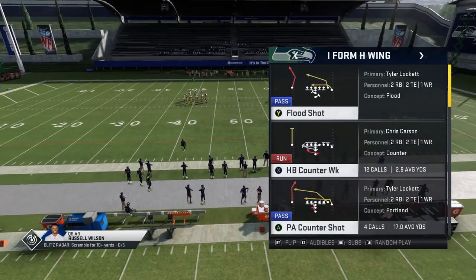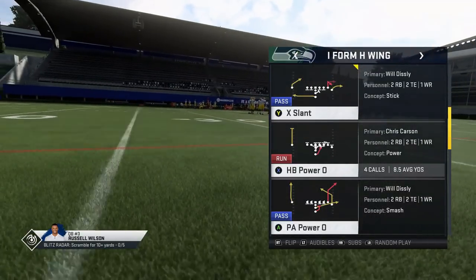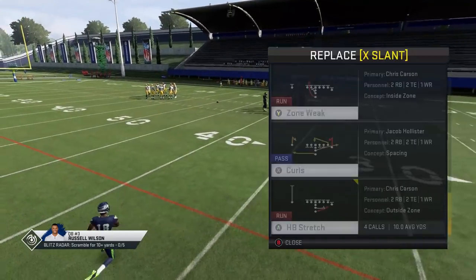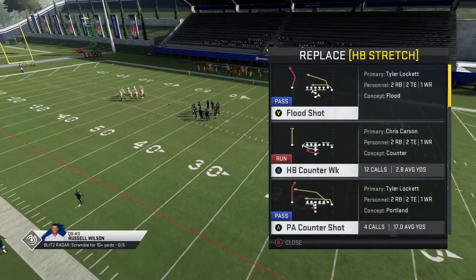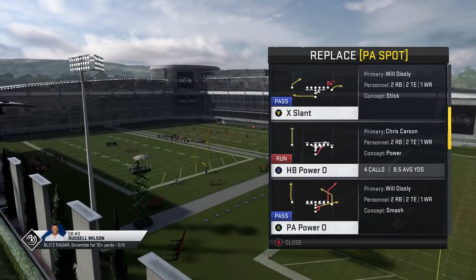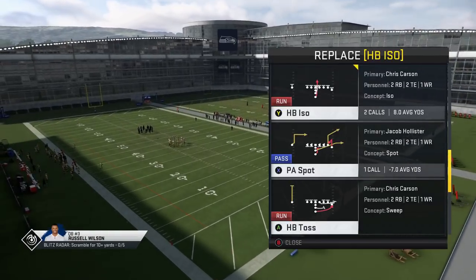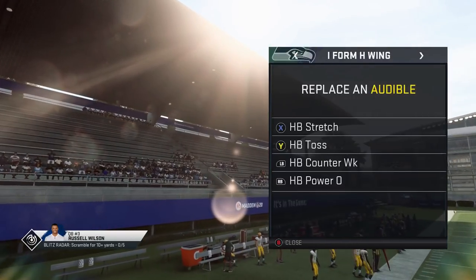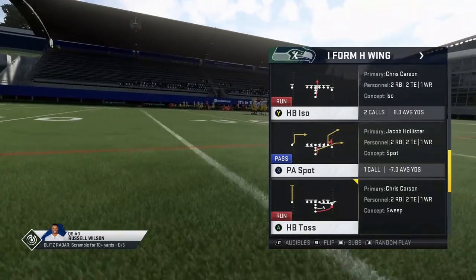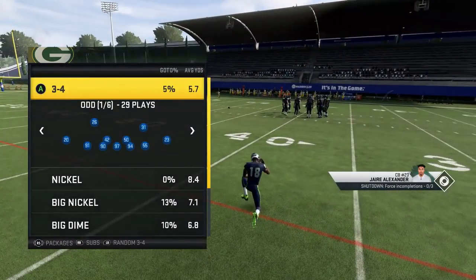If you want to see the Raiders, let me know in the comments or hit the like button. As far as the run plays go in the Seahawks, I'm going to set them all up in my audibles. There are really four plays you can't find all together in any other single playbook — that's why I'm choosing the Seahawks. The stretch, the halfback counter weak, the halfback power 0, and the halfback toss. I'll finish off with the halfback iso, though I'll probably audible out of that quite a bit. On defense I'm just going to pick a random 3-4.